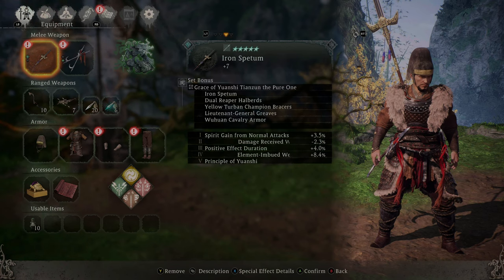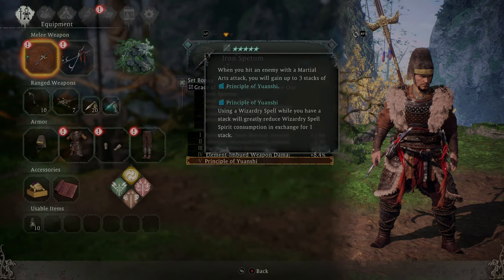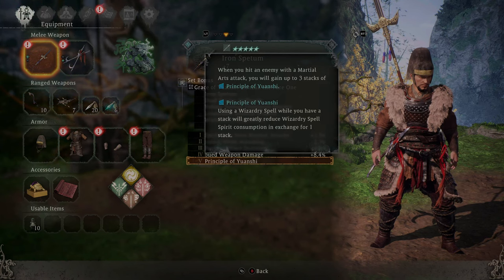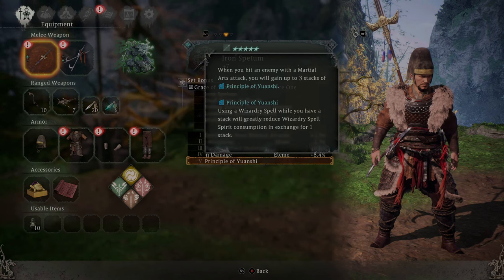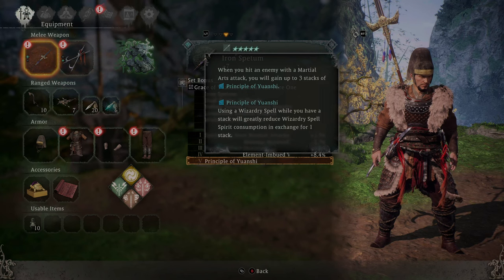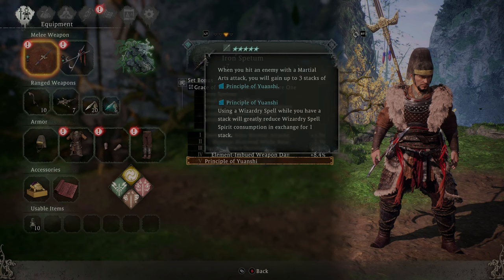Looking at the bonuses here, the main one is the Principle of Yuanqi. When you hit an enemy with a martial arts attack, you will gain up to 3 stacks of Principle of Yuanqi. Using a wizardry spell while you have a stack will greatly reduce wizardry spell spirit consumption in exchange for 1 stack.